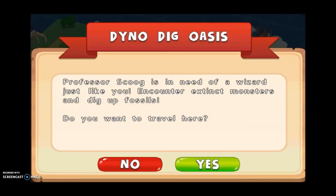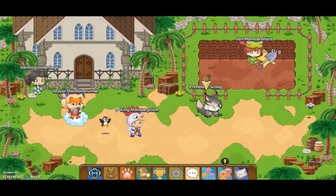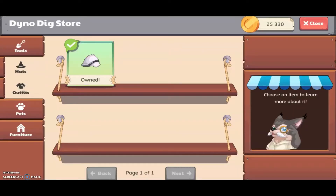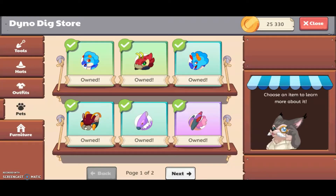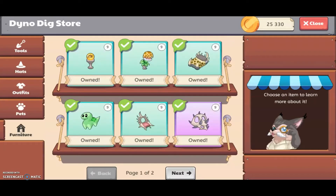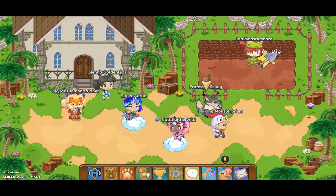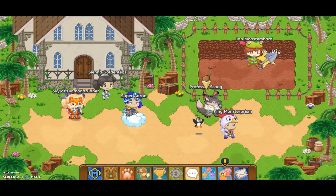Then it'll say, 'Professor Scoop is in need of wizards just like you. Encounter extinct monsters and dig up fossils. Do you want to travel here?' Of course we do. Now that we're here, you'll see Professor Scoop — he has his own shop, a lot of stuff, some pretty good pets and some furniture. And then here's a museum where you collect the fossils. You go in there whenever you get a fossil.